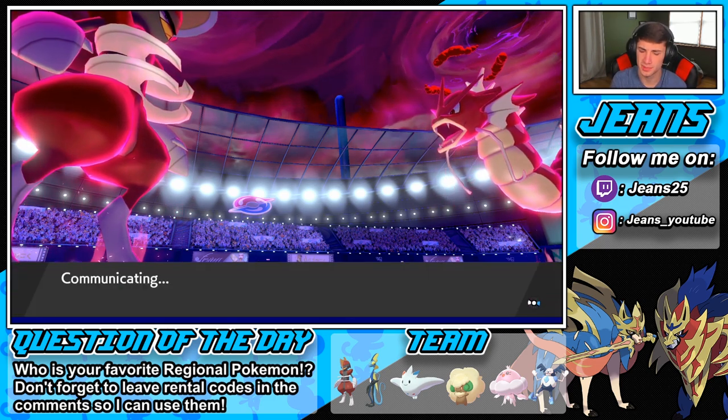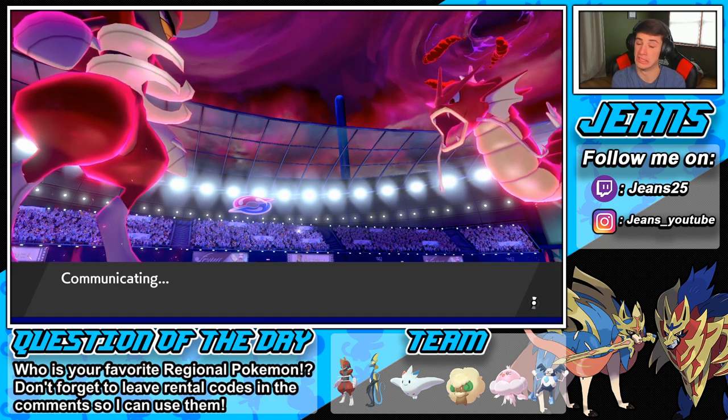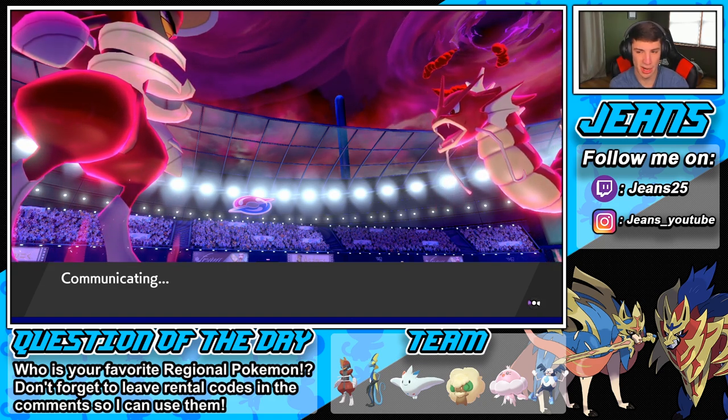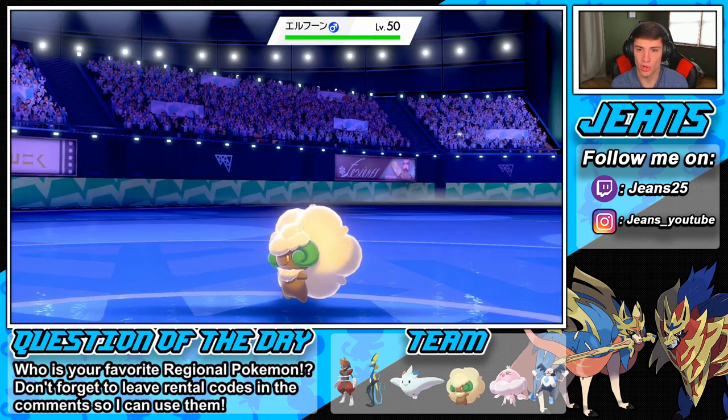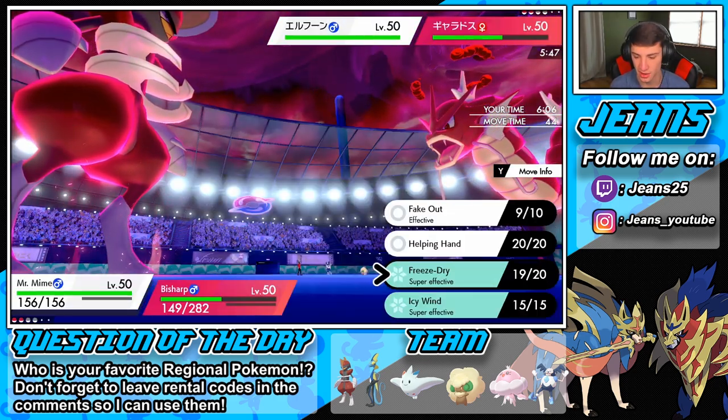He's going to boost his special defense. Tailwind peters out — ooh, that's tough news for us. I thought we had one more turn. Mr. Mime will not outspeed that Gyarados anymore. He's going to bring in his Whimsicott and set up a Tailwind — that's going to be rather scary.